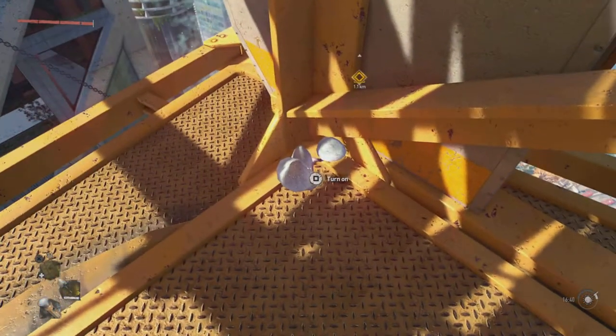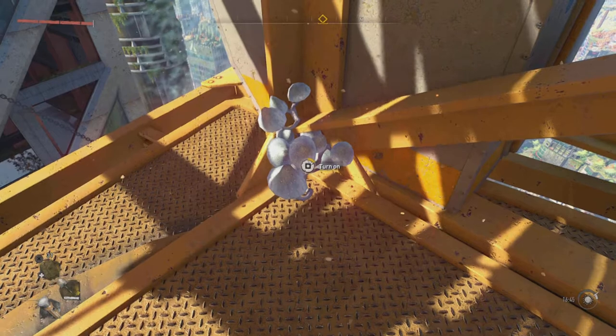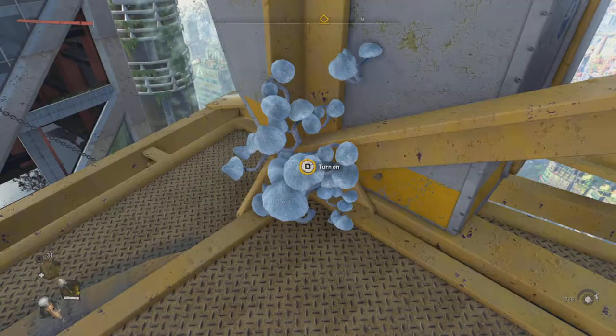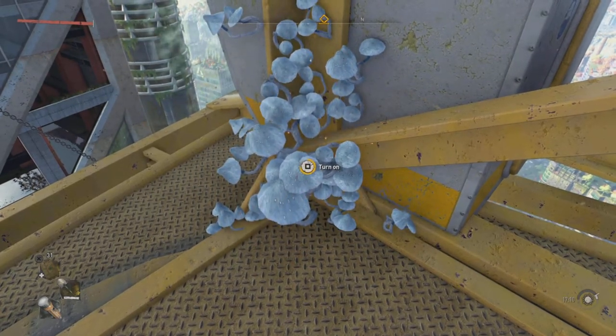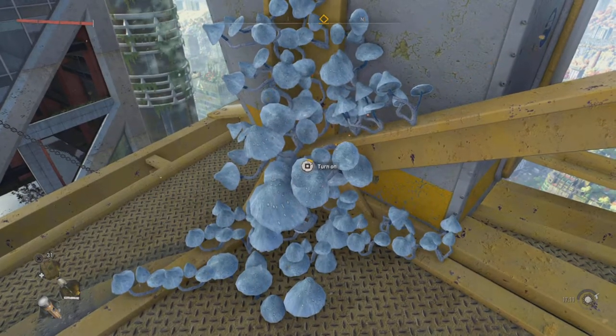Now, once you're on this platform, you want to drop down to the one underneath, and you will notice this very mysterious mushroom sat in the corner. You just want to interact with it. Some more will appear, and you need to interact with it again. Some more will appear, and it will take longer and longer to interact. This is supposed to be an Easter egg called Baba Yaga or something.